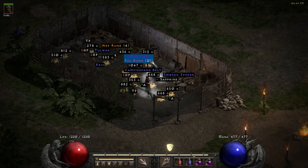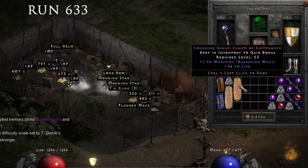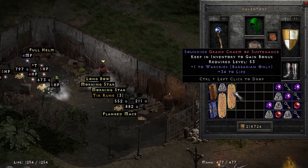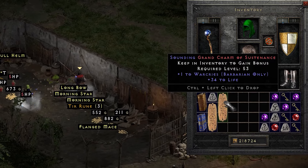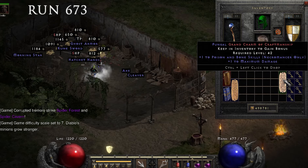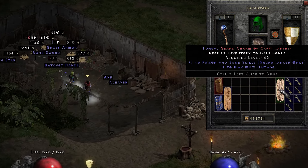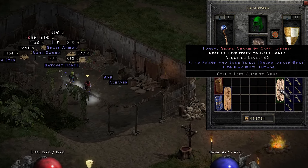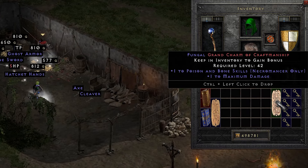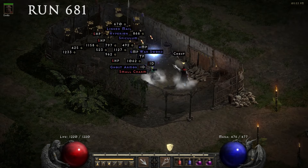If one Pul rune isn't enough, I found yet another one at run 569. At run 633 I found a very nice grand charm — 1 to War Cries with a staggering 34 to life. I found a decent amount of skillers during these 1250 runs, which is great because this is Hardcore and I don't have many yet. Another skiller turned out to be 1 to Poison and Bone Skills with 1 to maximum damage as well.